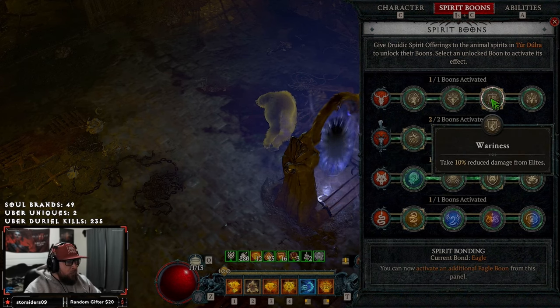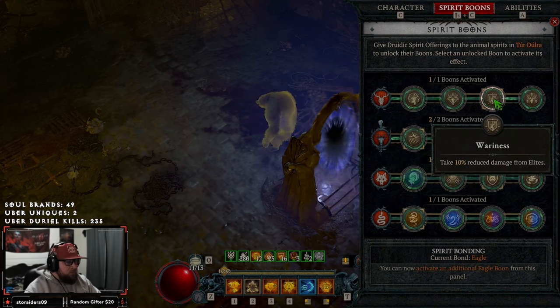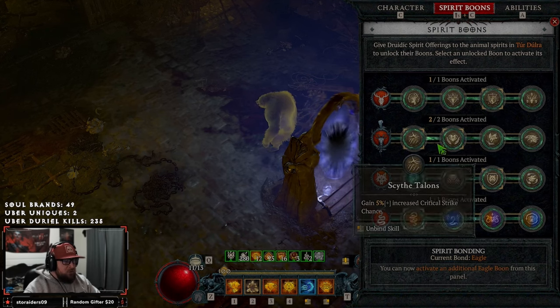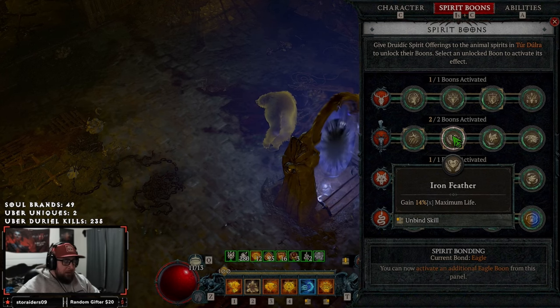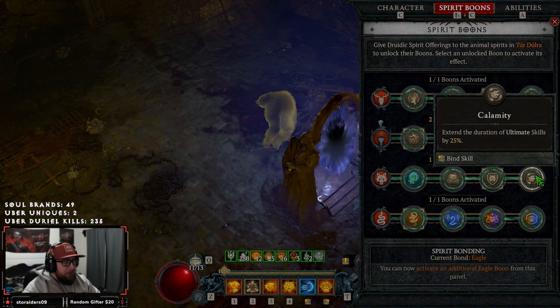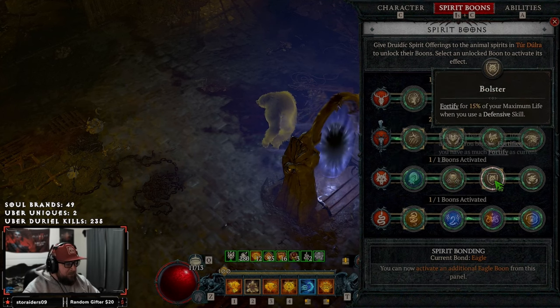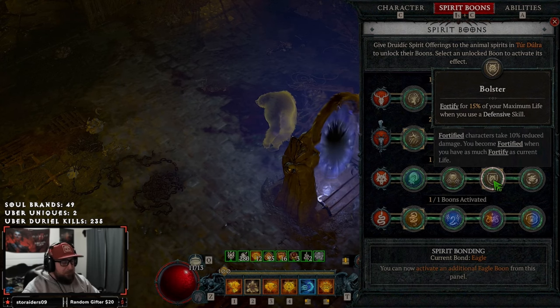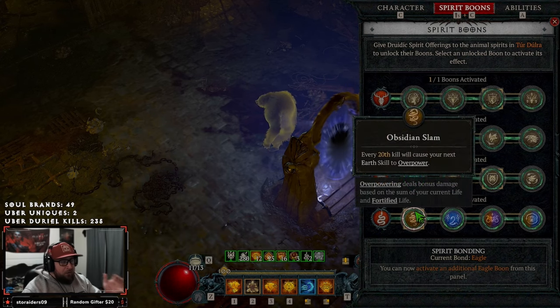For spirit boons: we take Awareness for damage reduction, Scythe Talons for increased crit strike chance, and Iron Feather for 14% more max life — which is absolutely insane, giving us so much life. For the wolf boon, we take Bolster so every time we use a defensive skill we fortify. You could argue for Calamity to extend Grizzly Rage or Energize for spirit regeneration on lucky hits, but Bolster is most efficient to keep fortify up constantly so we're always overpowering.